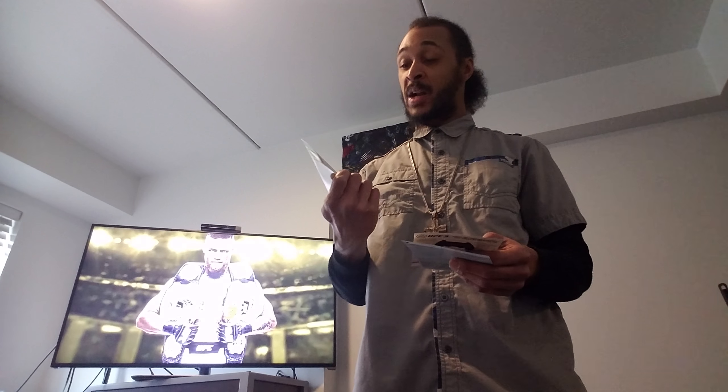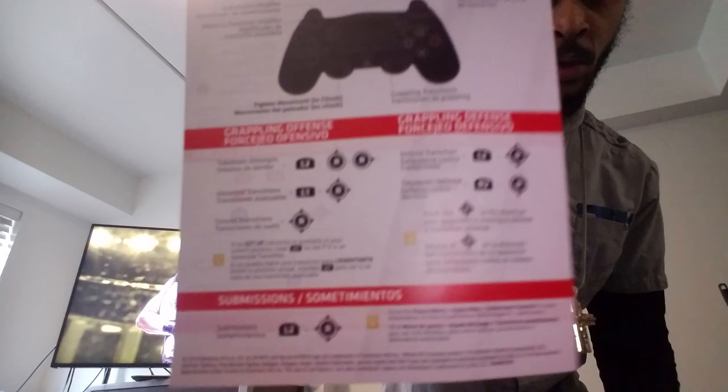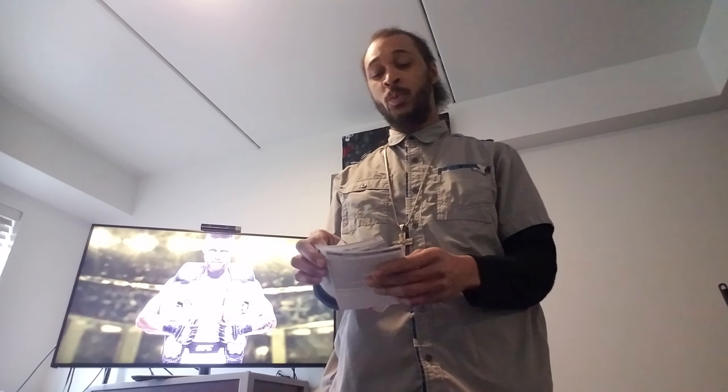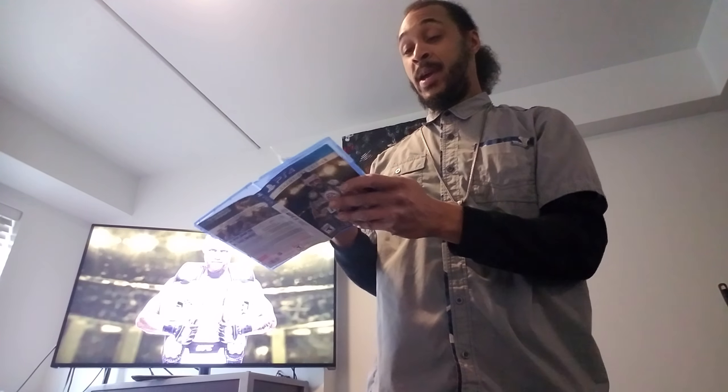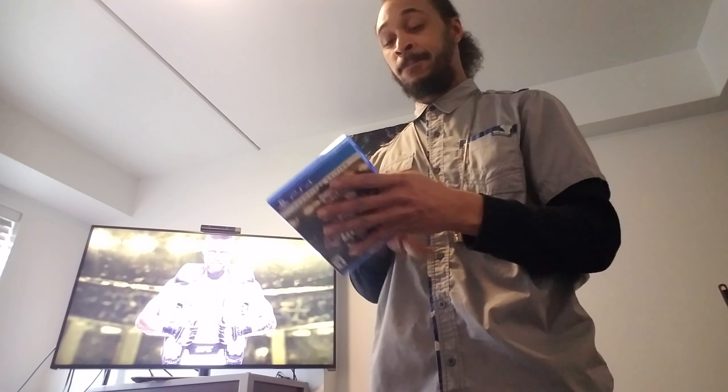Let's go back — I forgot to take all this stuff out. Right here we have the Champions Edition content download paper. It says choose one of five Champions Edition fighters for your UFC Ultimate Team. This one here is the Ultimate Team code card. I don't mind showing you guys the back because I've already redeemed my code before this video was uploaded. We also got a little warranty and health information on there. Last but not least, a double-sided grappling card to show you all the moves and basic attacks — what all the buttons do. They have it in English as well as another language — French, I believe.